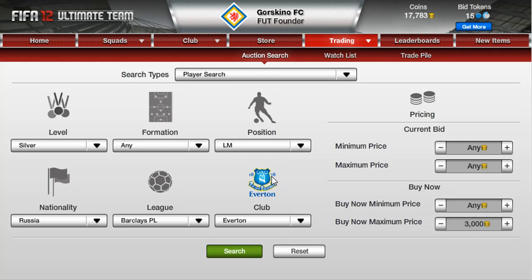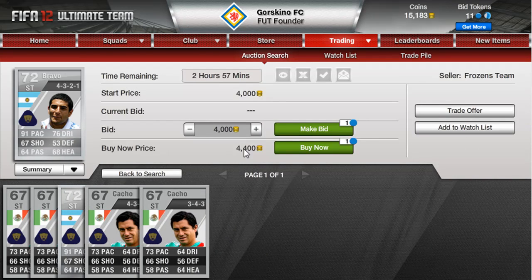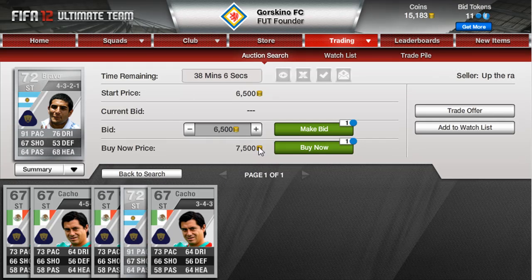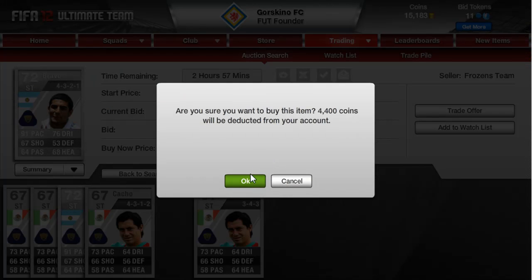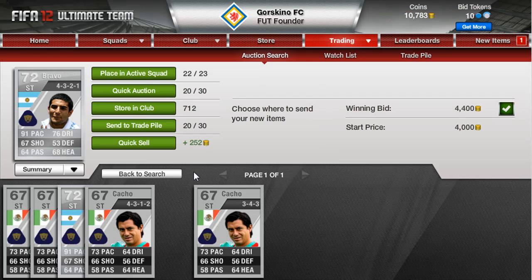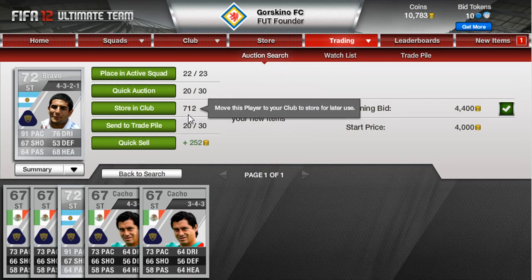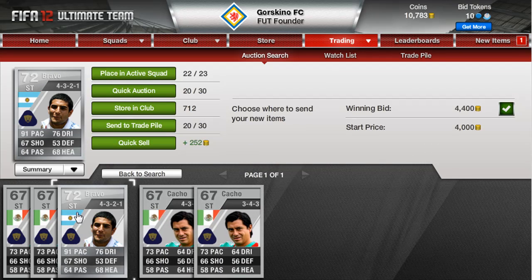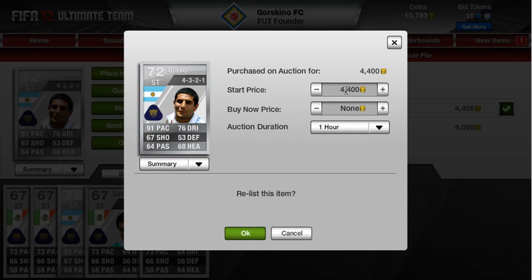This next one is really going to be a gamble — he's a player people would want, but he's not naturally a striker. He's listed at 4400 and there's one at 7k, so I'm going to buy him. The card to convert him from a center forward naturally would be more than 4400 coins, so I'm thinking I'll put it up at around 7k — I want to undercut that one, so I'll list him at 7k on the dot.